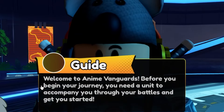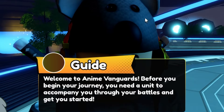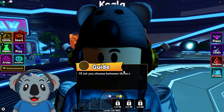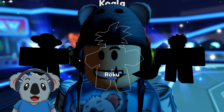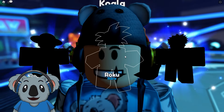Welcome to Anime Vanguards. Before you begin your journey, you need a unit to accompany you through your battles. Let's choose between the starter units — there are three options. There's Goku in the middle and Goku is pretty OP. He's invisible at first but he's right here. I'm gonna choose Goku.